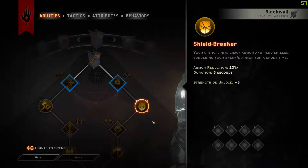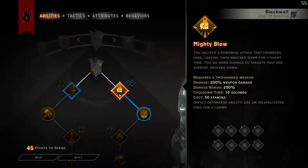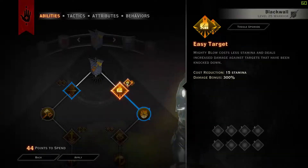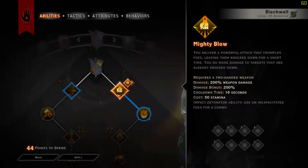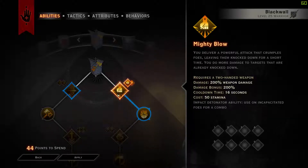Let's get into the actual build up to level 28. We're going to take Mighty Blow first, then take Easy Target. When they are knocked down you will do 300% more damage. If you can knock them down it's very, very useful. And if you're not soloing — which I will be in this video — it can be used as a detonator, which is very nice.